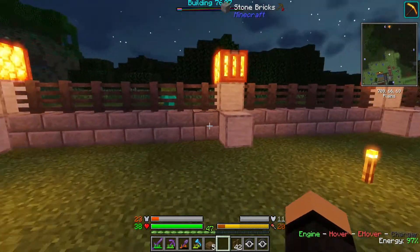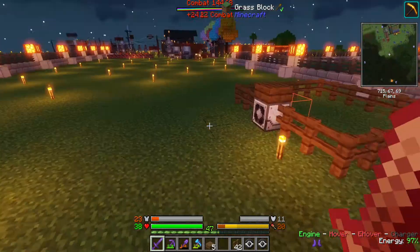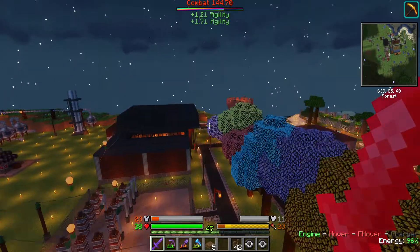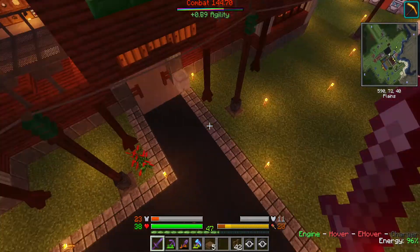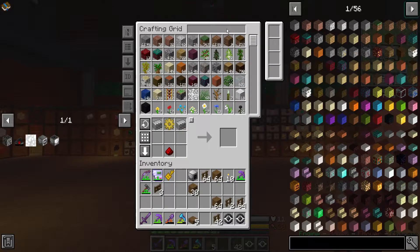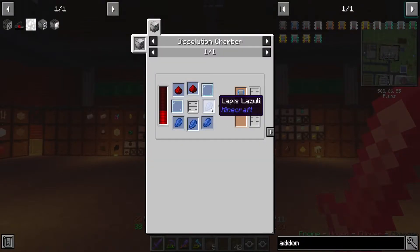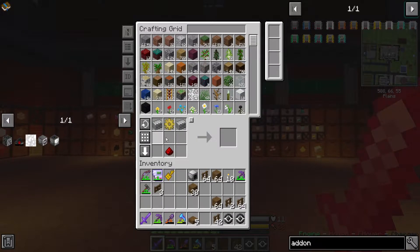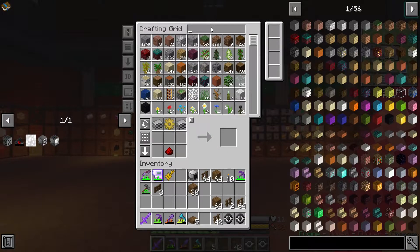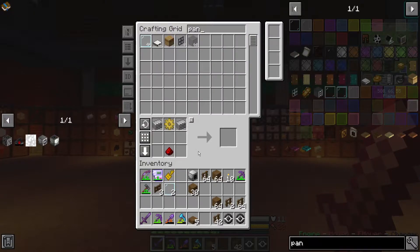I need a plus-two range add-on. The add-ons: plus three is bone meal, tier two is four lapis. So get a couple of those, I guess.